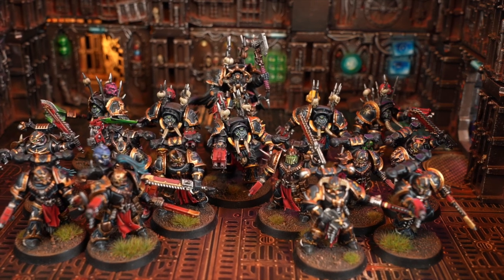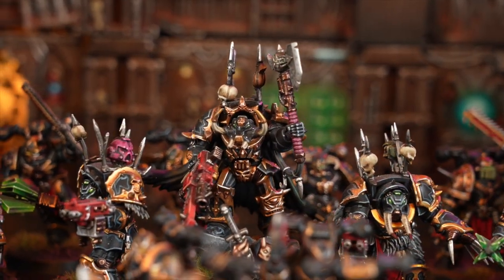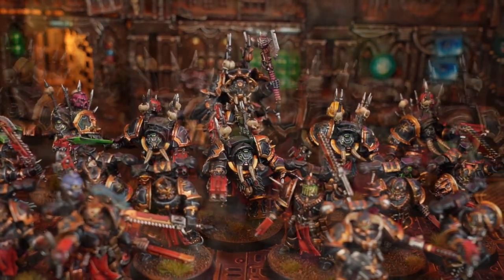Joe is using 500 points of the Black Legion — vicious traitor warriors that have fallen to the wills of the Dark Gods millennia ago. With both forces ready for battle, let's jump into the rules.